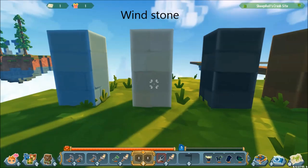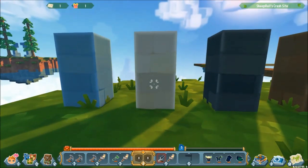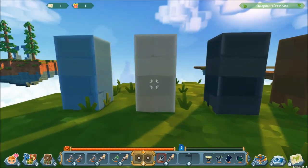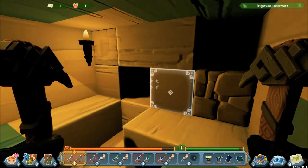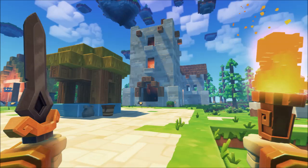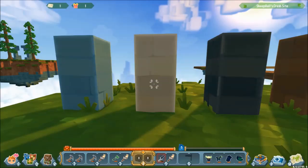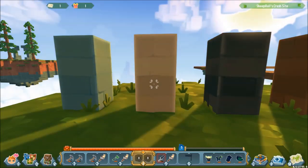Next up we have windstone. Windstone can also be found in green worlds. In a green world you need to mine down further through the skystone and you'll find nice deep veins of windstone. You can also find windstone in buildings, particularly villages, and you will also find it in a carved stone form via breaking certain decor items. But the easiest way is definitely to get it in veins.